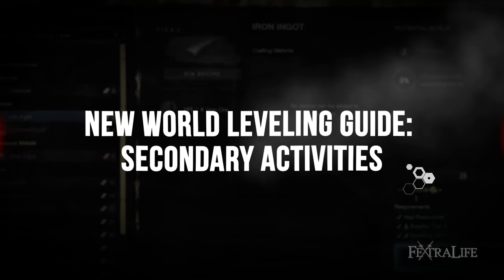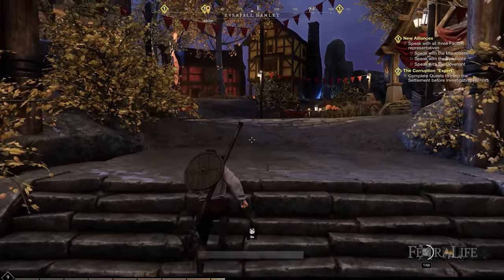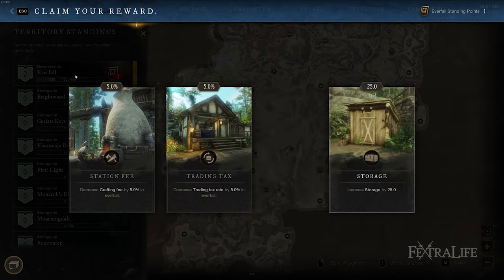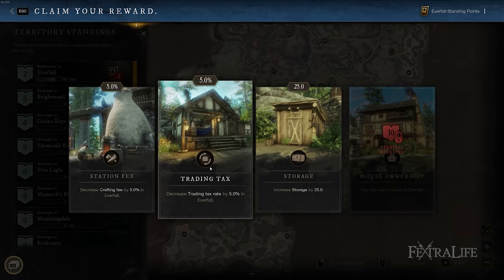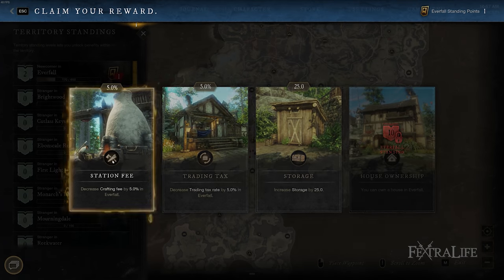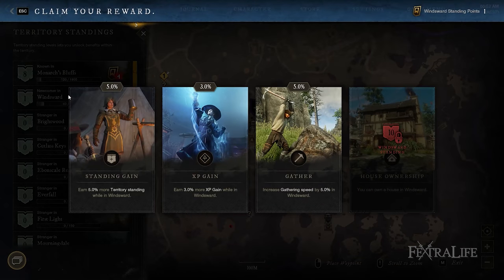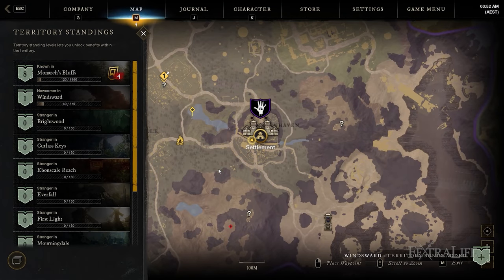After the tutorial, you'll be assigned to beginner territories: Monarch's Bluff, Windsward, First Light, or Everfall. As a new player, it's best to focus on a single location to invest territory standing points into. These standings provide bonuses such as owning a house or decreasing your crafting fee. What you want to prioritize is the XP gain bonus. Although it seems like a small percentage, this will yield noticeable XP since you'll be doing a ton of quests in your starting territory.